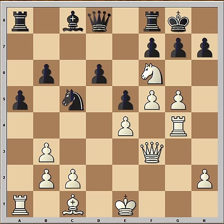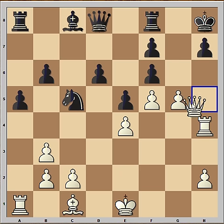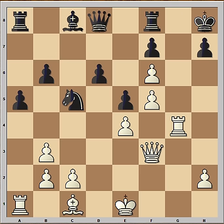This is check. And if king goes to h8, then rook to h4 threatening checkmate. Pawn takes knight, queen to h5, and that is checkmate on h7. So in this position black captured the knight. Pawn takes pawn — this is check from the rook. King to h8, queen to h3. And in this position, black resigned.